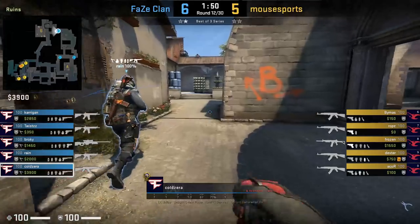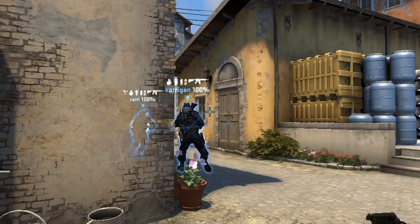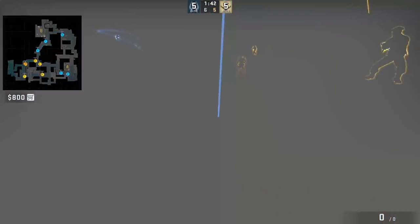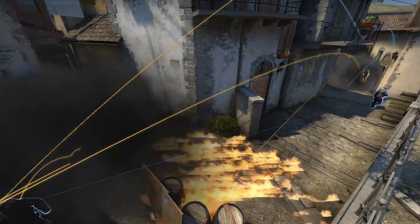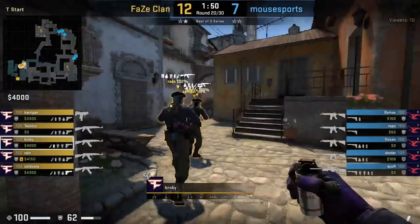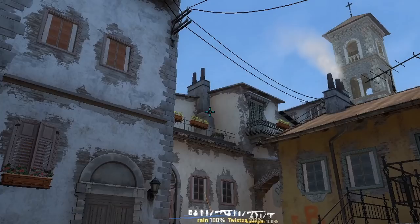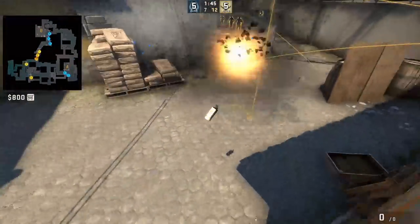Cozera is going to smoke bottom banana by hugging the CT wall, aims in the middle between the window and door, then jump throws. This smoke is very forgiving so the position doesn't have to be exact. FaZe will use this smoke to help get banana control. Broky smokes the top corner of banana from outside T spawn by positioning himself in the barrel, aimed at the bottom right with the chimney on the paint mark, then jump throws.